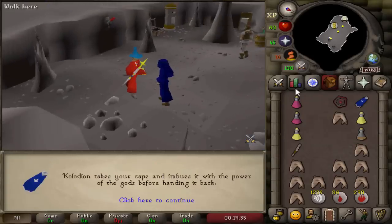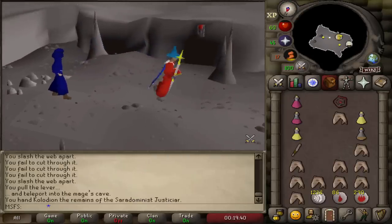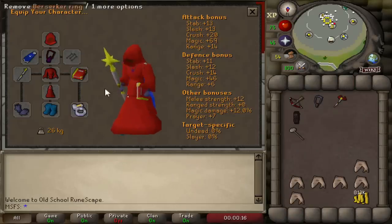We can now get our imbued Saradomin cape. I always get the Zamorak one on my main - let me know what you guys get in the comments. This is our imbued cape and this is our current max gear setup.